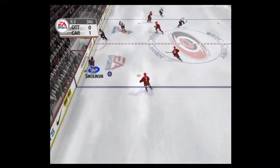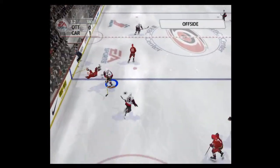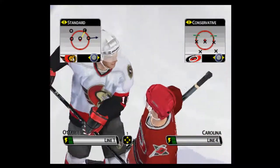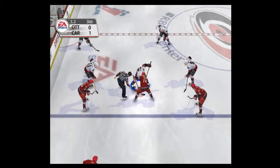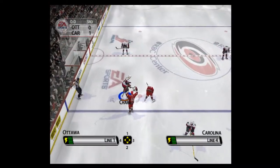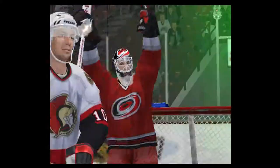Out of their defensive end. Smolenski shoots — Gerber turned the shot away. Offside against Ottawa. The ref is signaling for the face-off. Face-off won by Adams. Flattened — big hit. And that's the end. Ottawa has lost the game — 1-0 the final score.